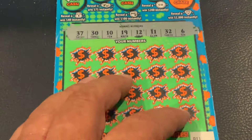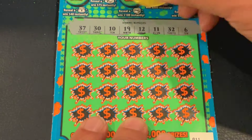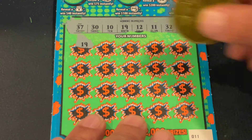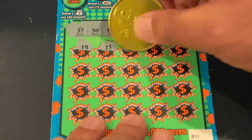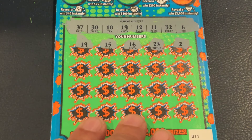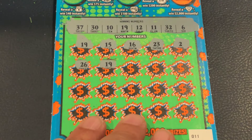For this one we're looking for 37, 30, 10, 19, 12, 11, 32, and 6. First number is 19 — we did it! First scratch, first match — that's what we like to see. Let's see if we've got something else with 19. Then 15, 16, 23, number 2, 26, and 19 again. So we know it's not a ticket — it's going to be money.